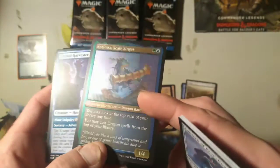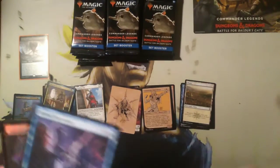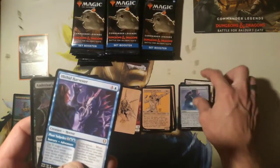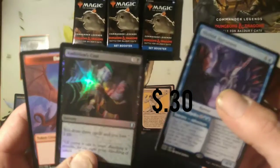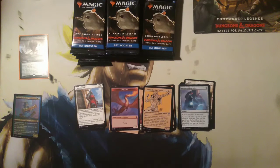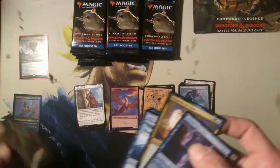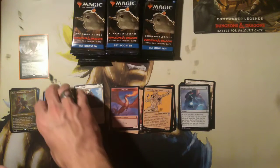It's a showcase — I guess this is the etched foil now. I'm gonna have to separate those more than I thought. Illicit Harvester, Ambition's Cost. Let's pull that Ball Lord out — I don't know if that's the etched foil or not.